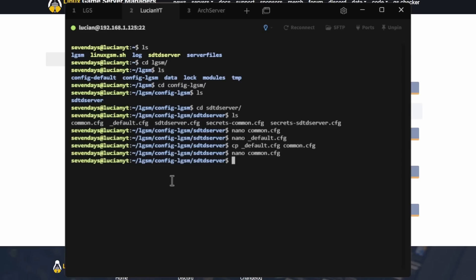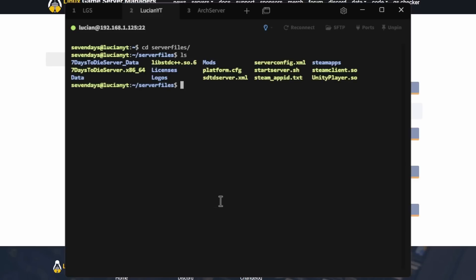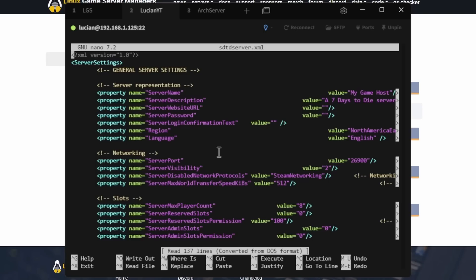We'll hit Ctrl+X, then type cd ~ to go back to our home directory, clear the screen, and cd into our server files. Do ls here so you can see everything. We want to edit the server config file — this is where we change in-game server settings. Run: nano sdtd-serverconfig.xml and hit Enter.